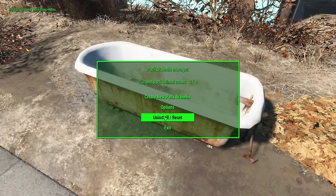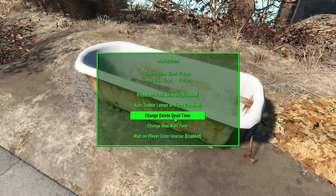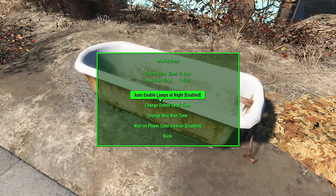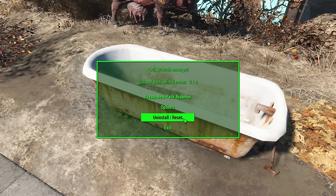I can also change some of the options. I can make the animals protected — they can't die — because by default your Pack Brahmin can die, which would be terrible, not because of all the junk you'd lose but because of the poor animal. You can change how long the body will hang around if they die, to give you time to go and loot it. You can also change the amount of time you can leave them waiting before they disappear. There are lots of options, including auto-enable lamps at night, which is kind of cool — your Brahmin now has pack lights, although not very stealthy.